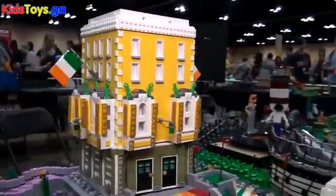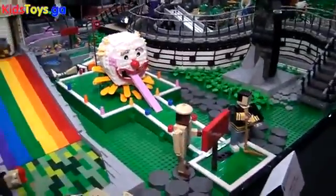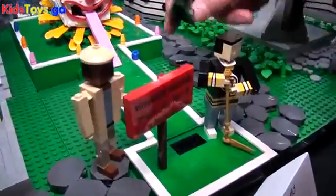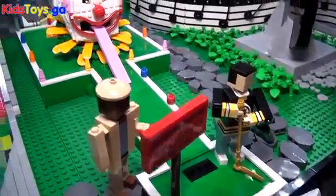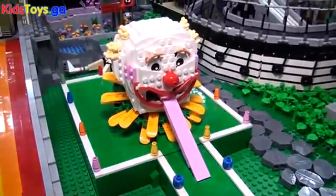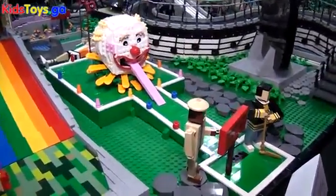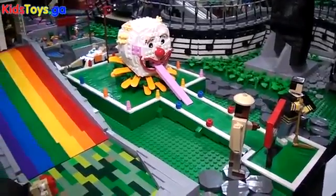Kyle Peterson's contribution is a Happy Gilmore themed hole. We have Happy and Chubbs, and even Chubbs' gator. If you remember the movie: 'You're going to die, clown!' A very difficult hole. A nice little Adam Sandler shout-out.